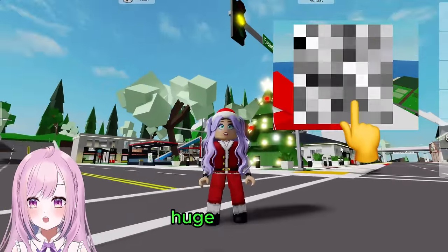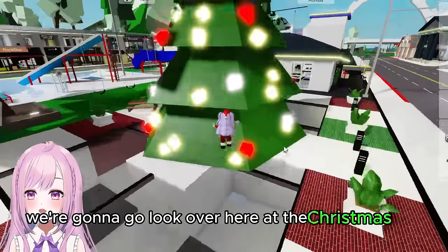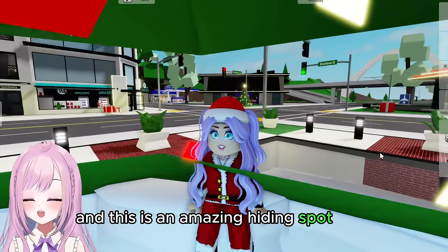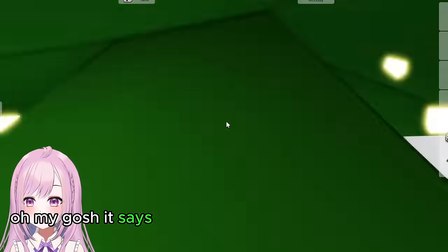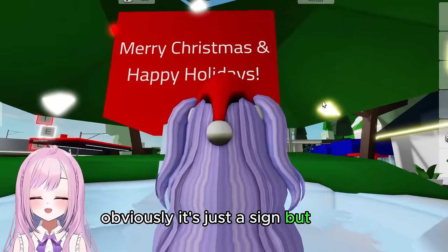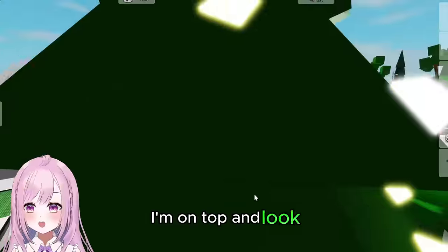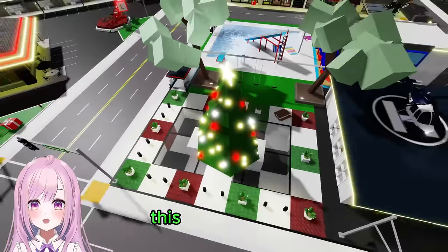First we're going to look over here at the Christmas tree, because you can actually go inside — this is an amazing hiding spot. Look, it says 'Merry Christmas and Happy Holidays.' And look, you can go on top of it! Oh my gosh, I'm on top of it. Nobody can find you here — this is so cool!